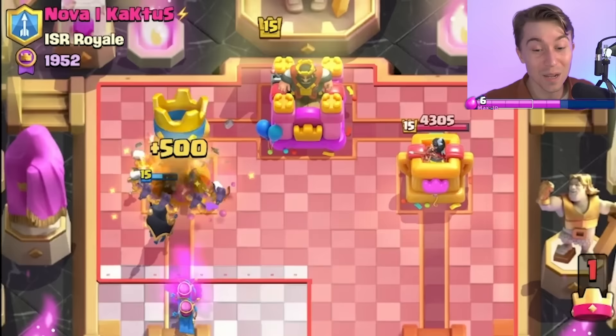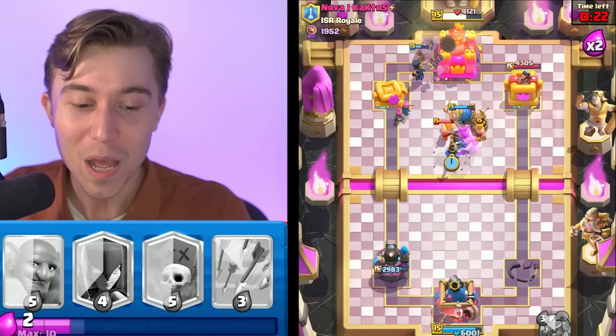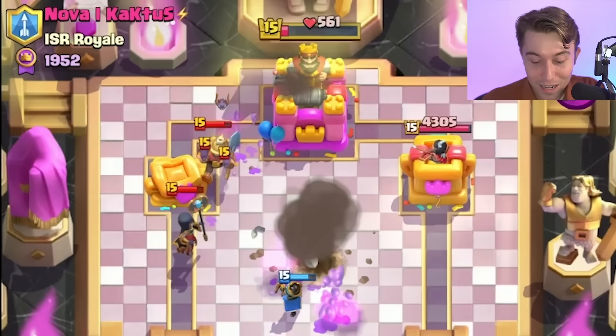Never give up, never surrender until the game is actually over. Because even if you match into a Poison deck with Lava Hound for whatever reason, you can still dig out a dominant W. We almost three-crowned him — this is ridiculous!